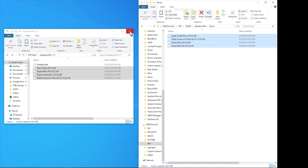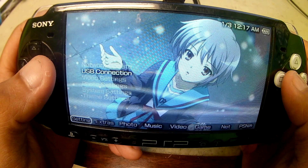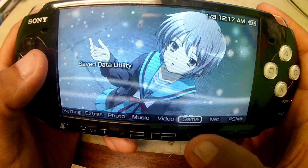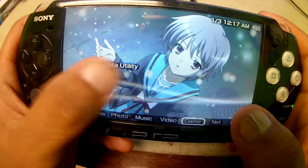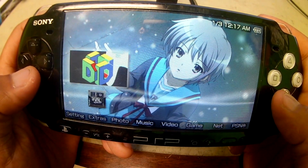Once they're copied over, go ahead and close the windows and go back to our PSP. We're gonna go under Game — make sure you're not in Save Utility but in Memory Stick as usual. And there we go.